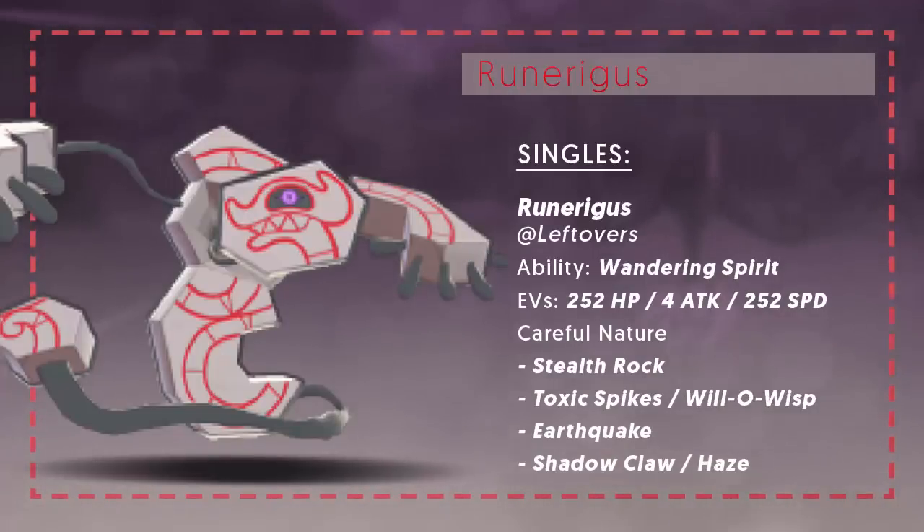Moving into the sets you can run, we have a Stealth Rock set. With Stealth Rock sets there's a lot of variety — it can be a lead Pokémon, a dedicated wall, on the physical or special side, with various utility moves. Leftovers is almost always going to be the item you want, as this Pokémon doesn't have great reliable recovery move-wise, so Leftovers is very important. You have to have Wandering Spirit — a very interesting ability, you never really know what you're going to get. Max HP is always going to be super useful as this thing has a very low HP stat.